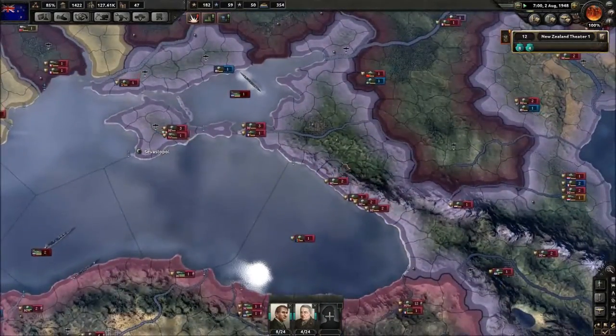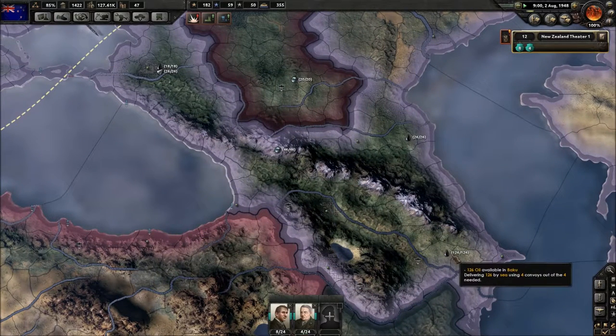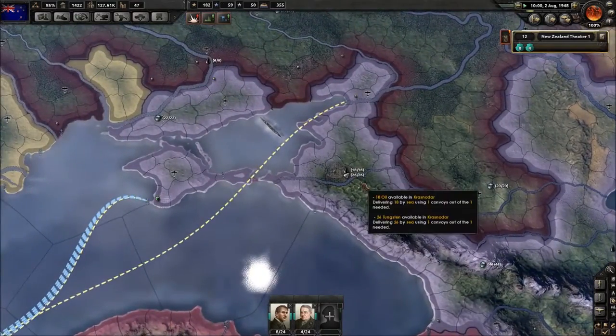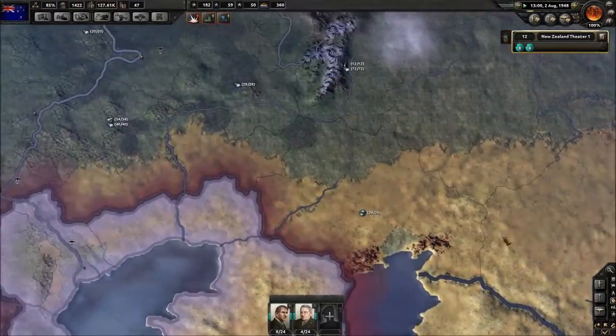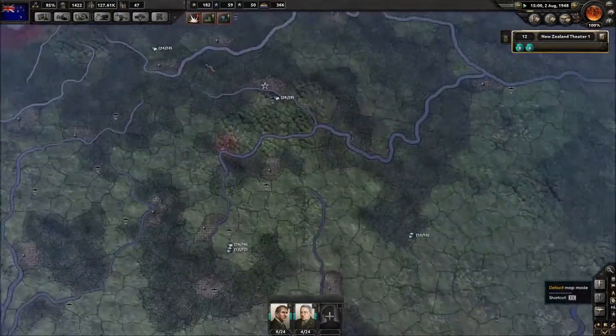The reason why I took some of this territory is for the resources. 126 oil — a lot of oil there, a lot of chromium, tungsten, more chromium here. I think it was a hell of a lot of chromium we just took. Nothing over here though — it was a bad choice to take this region, I should have gone further north. And over here we've got none either.